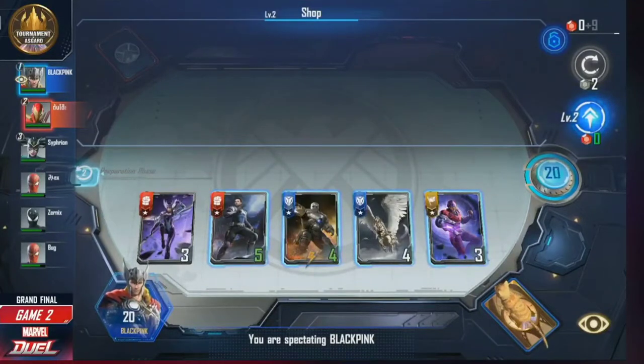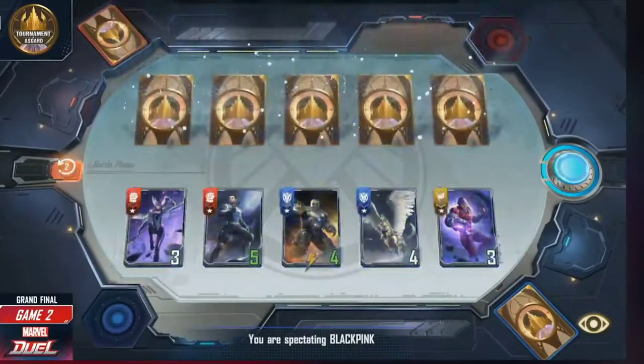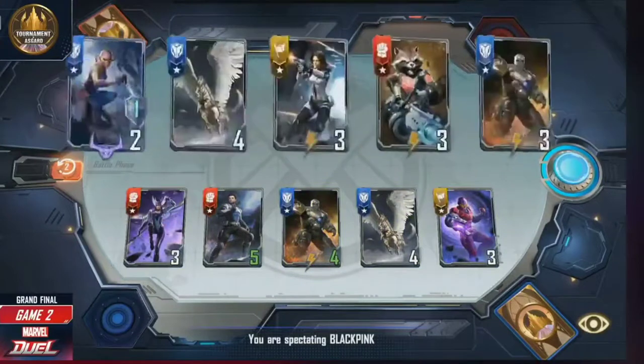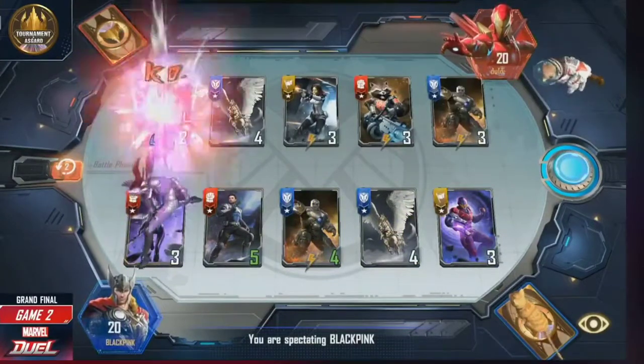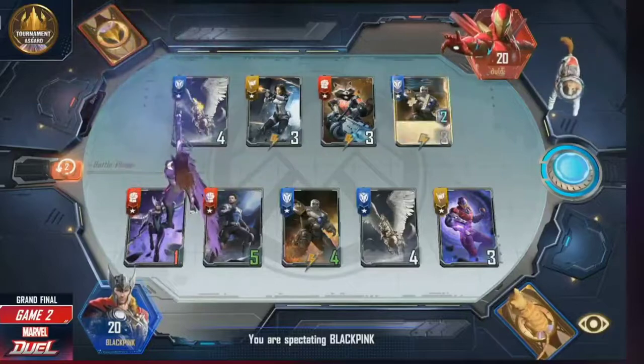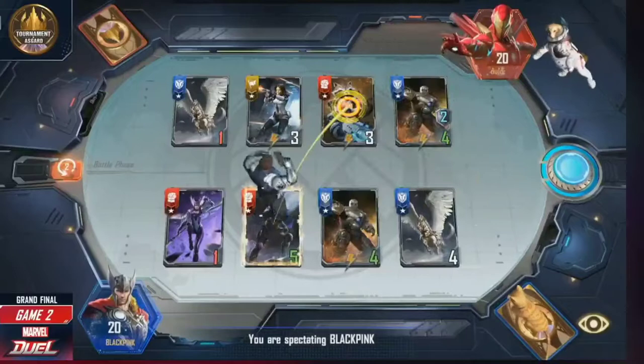Looking a little worse here on Blackpink's board — no guard unit. He's got a couple of three units and he does have death bird, but because there's no guard it's not guaranteed to go first, and it's gonna hit an Okoye so the model one is getting a little bit stronger there.